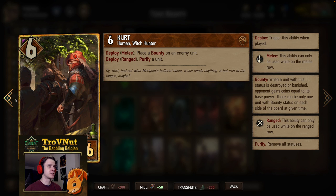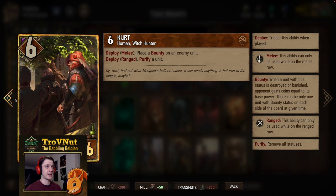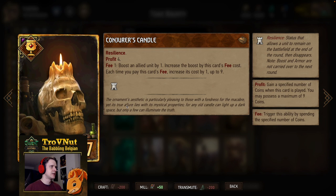Next up we have Kurt — simple Witch Hunter. Six power for six provisions. He gives you the option to either place a bounty on an enemy unit or purify any unit of your choosing — our purify option — and even has a backup: if you don't need to purify anything you can just bounty another unit.